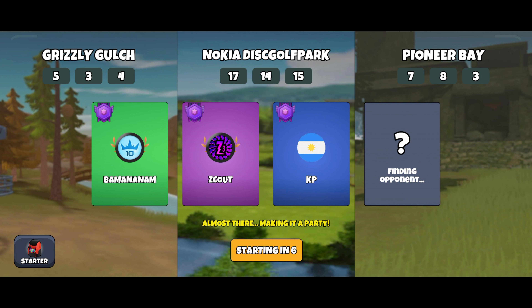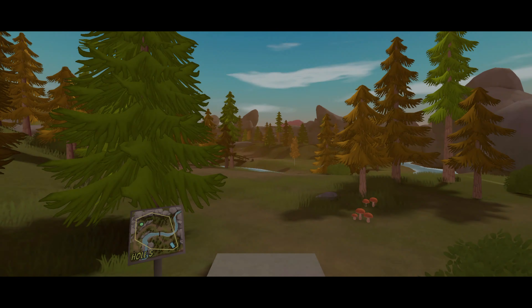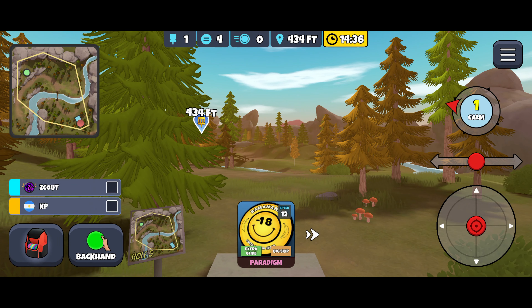We have Scout and KP. Rizzy Gulch 5 — that'll create some good separation right off the bat. Nokia — I don't have all those holes memorized, but that'll keep me some potential separation there. And then Pioneer 7 is good separation, and Pioneer Bay 3 at the end creates separation for that big water skip play.